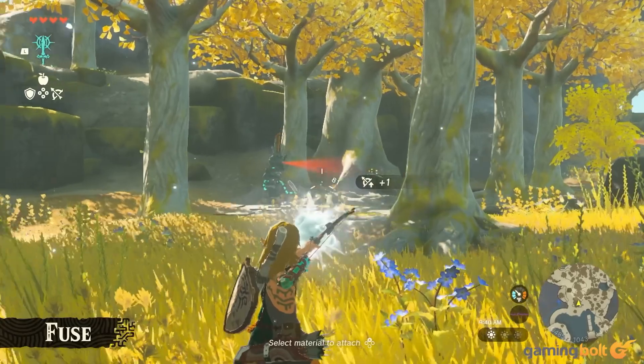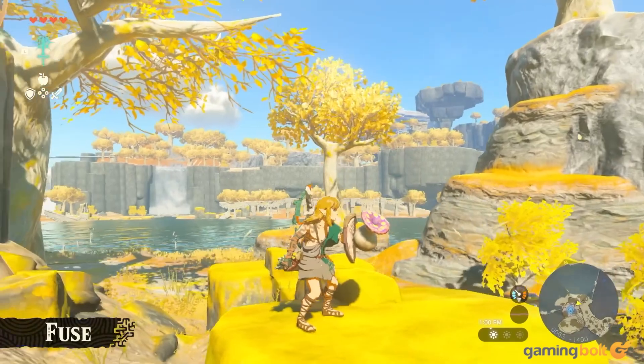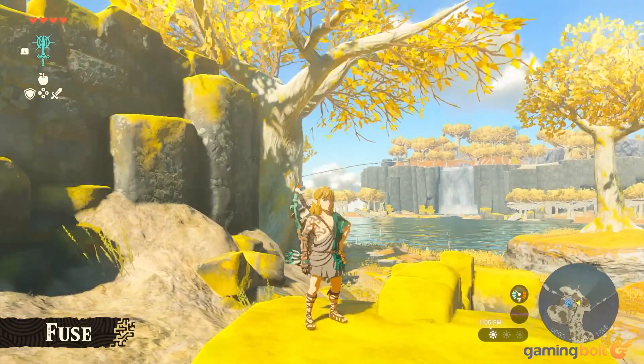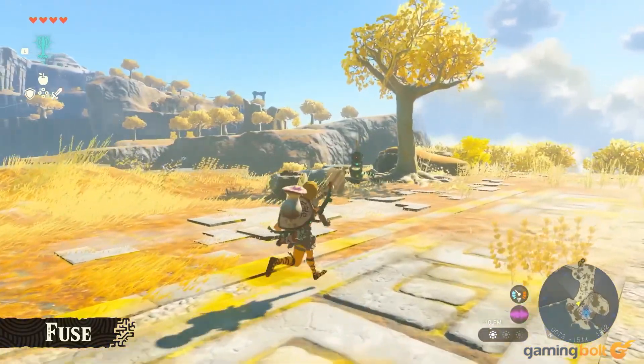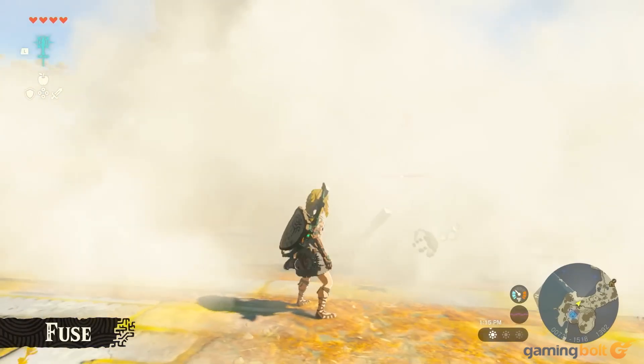That said, the list of things you can fuse to your weapons and the different effects each of them will have seems endless. You can fuse a Moblin Horn to a stick to turn it into a spear, or fuse a flamethrower to your shield so that you can shoot flames at enemies every time you're guarding. There are a lot of interesting options, to say the very least.